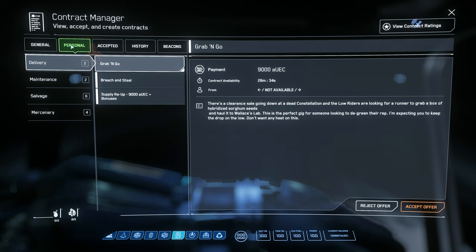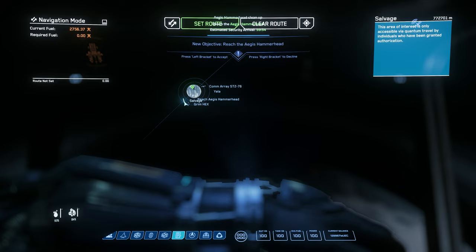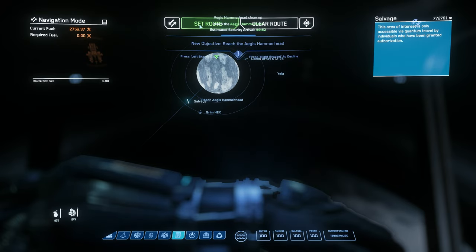After, hit F1 and go to Contract Manager. Under Personal, choose Salvage and accept the Hammerhead cleanup for 250,000 credits.